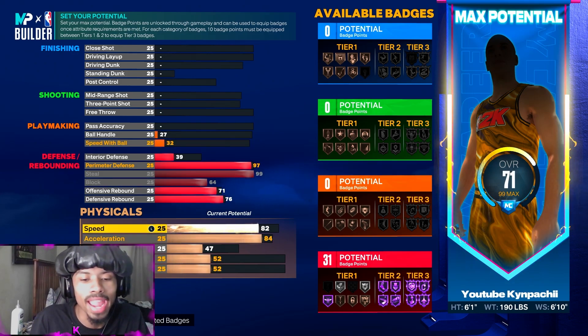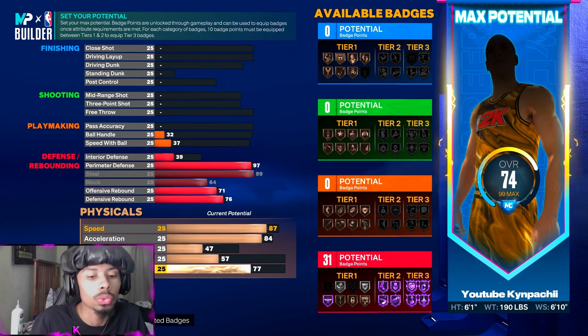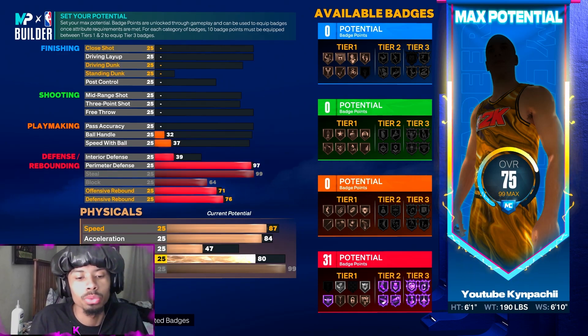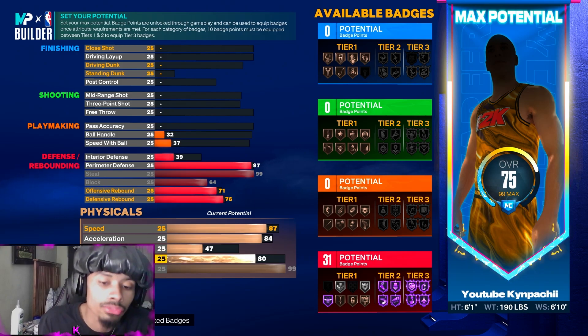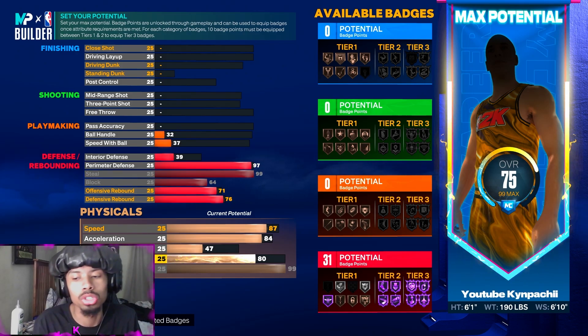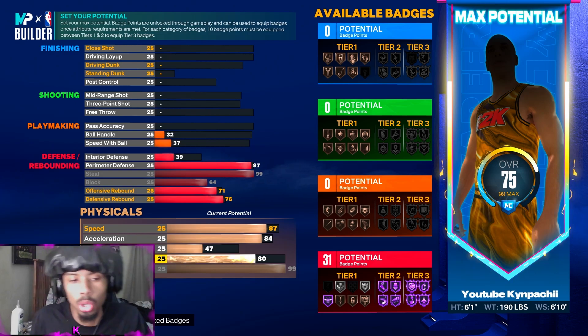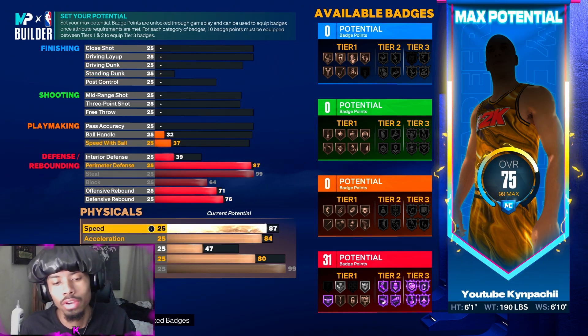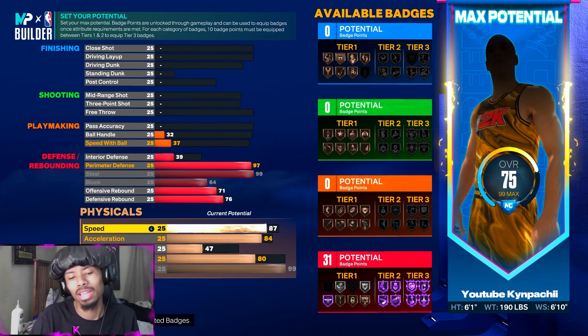84 on the acceleration, 87 on the speed. You can tune that around however you like, but 80 vertical helps you get more blocks. Because this build is more of a lockdown, I was thinking it's going to be off-ball and on-ball, so I made sure to cover both. Realistically you can lower speed and put it into acceleration.